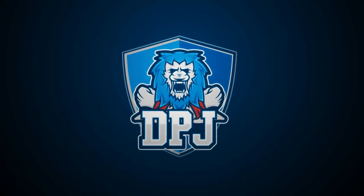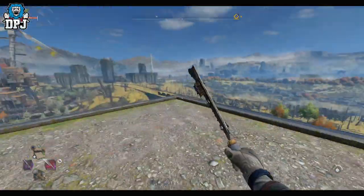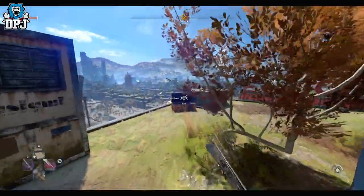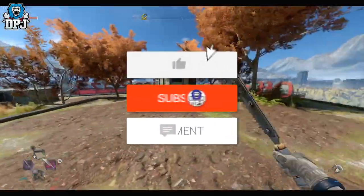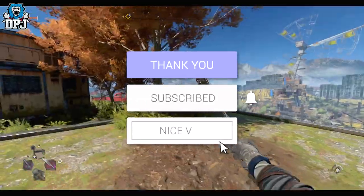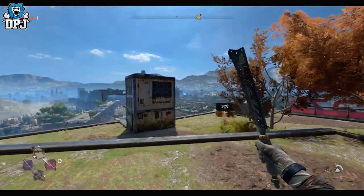I'm back with another Dying Light video. If you saw my previous video, it's basically how you get the airdrop at the top of this massive building — there's a scale around the whole thing and also a collectible, which you'll find on my channel. You don't want to miss it. I was just having some weird thoughts.